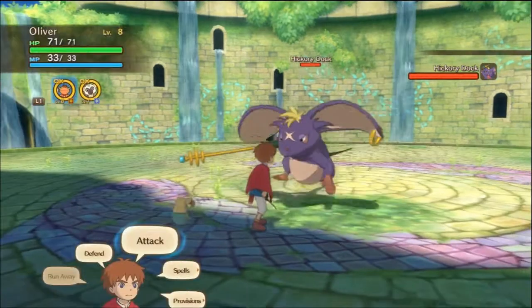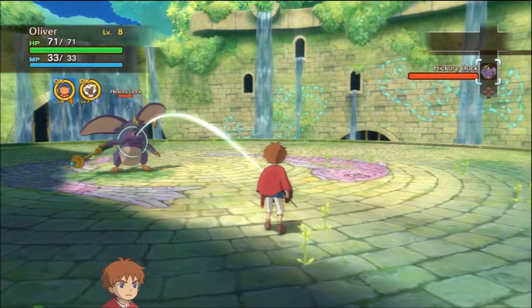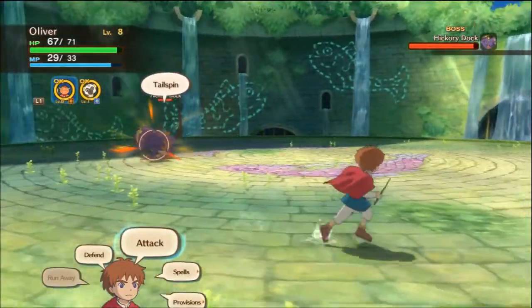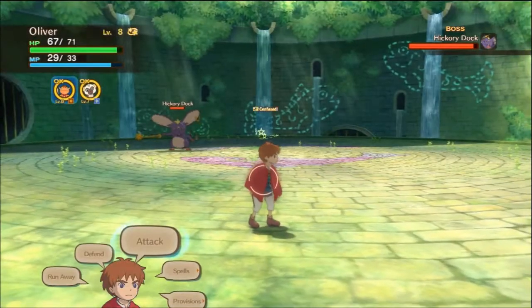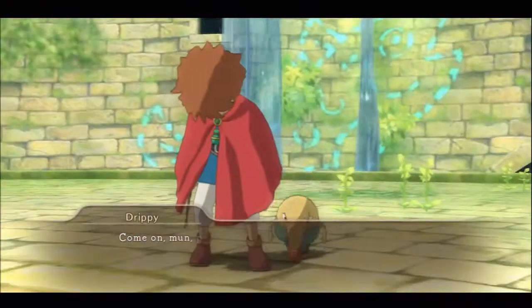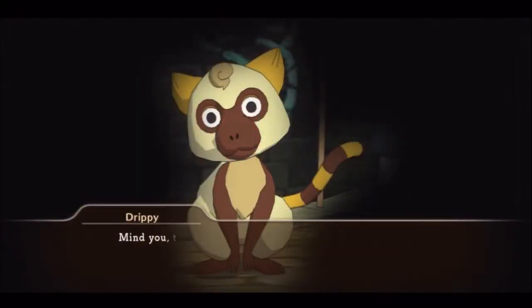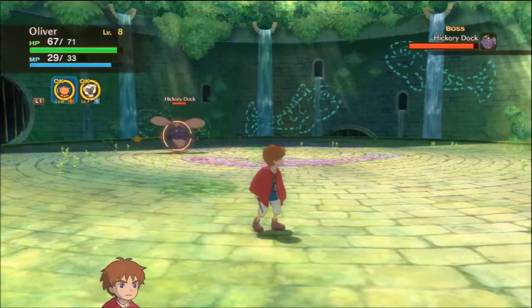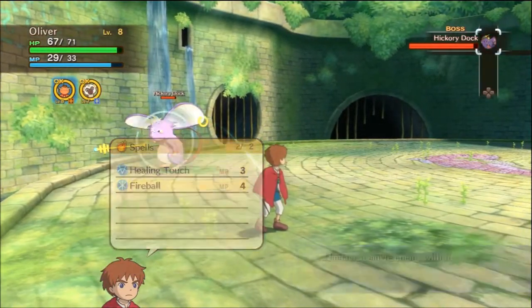We'll get some more tutorial stuff here, but pretty much you just wanna come in here, stay away from him, kinda line him up with fireballs. He doesn't like fireballs. The tailspin — everybody gets hit by that, I think. I should've defended. Drippy comes down and saves me. That's the only one you gotta watch out for, I think. Your new tumbler doesn't get confused very easily.